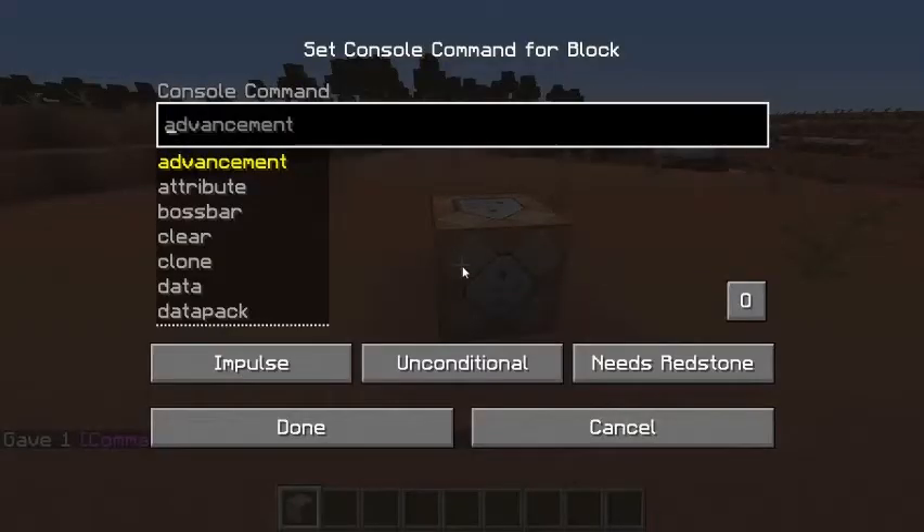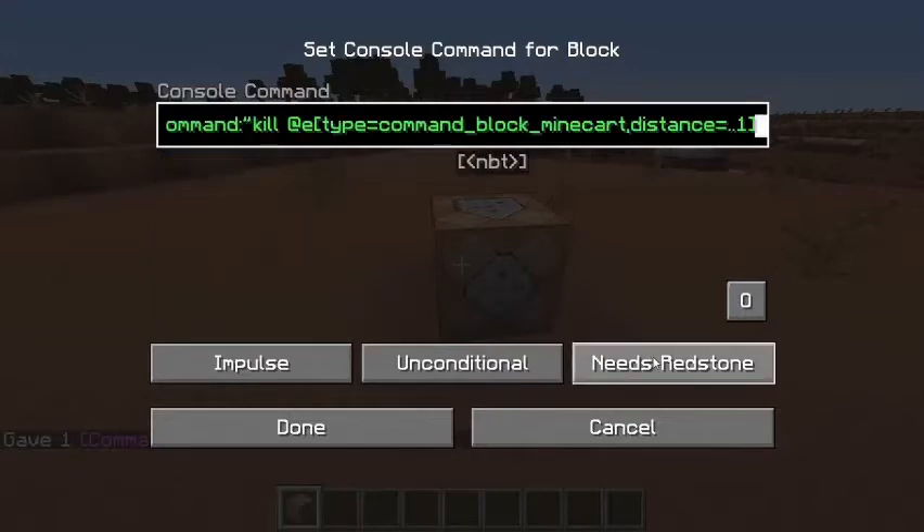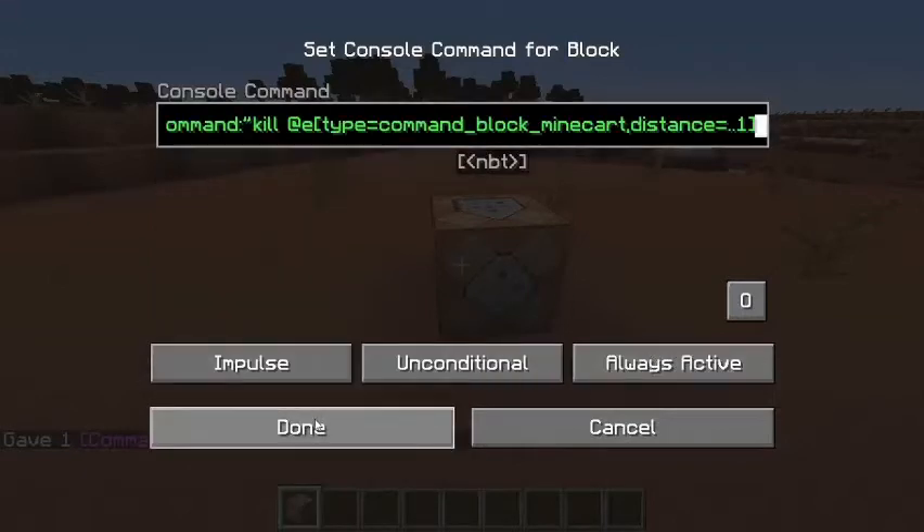copy and paste the command in the description into the command block, click on 'needs redstone' to change it to always active, and then click on done. After you've clicked on done, fly away so it doesn't generate on top of you.